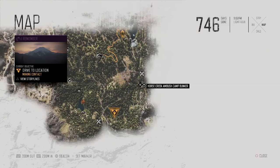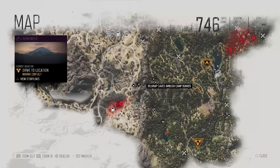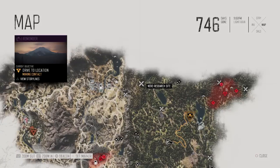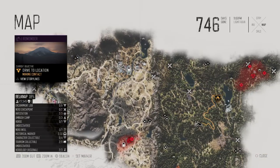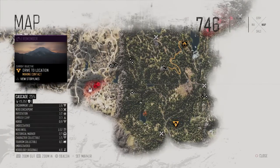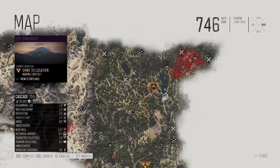And once you've done them you will see there's a little ladder underneath and it does tell you — this was Horse Creek Ambush Camp. Over here we have Belknap Caves Ambush Camp and we have a couple more that we've done. There are several of these across the whole map. And what's nice is when you collect the map it does lift the fog as well, so it's much easier to see your way around, and other things like these historical markers start to show up on the map for you.